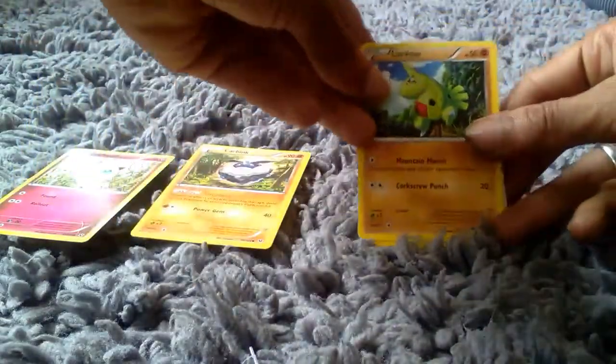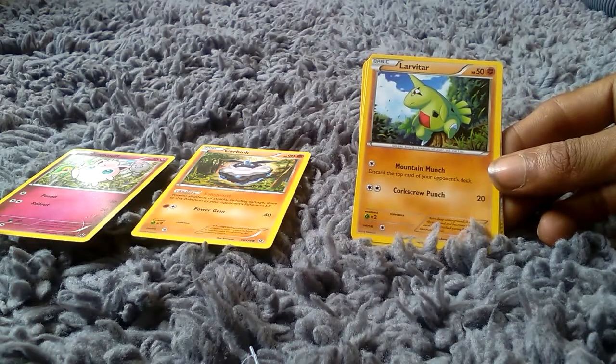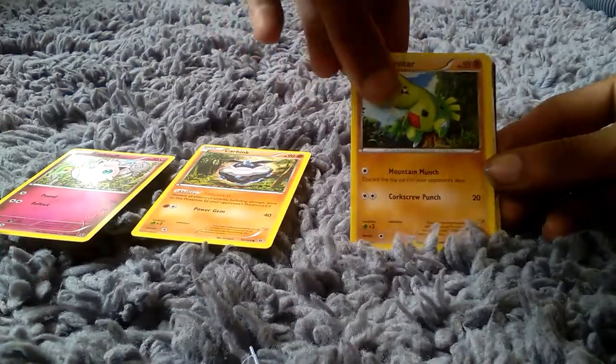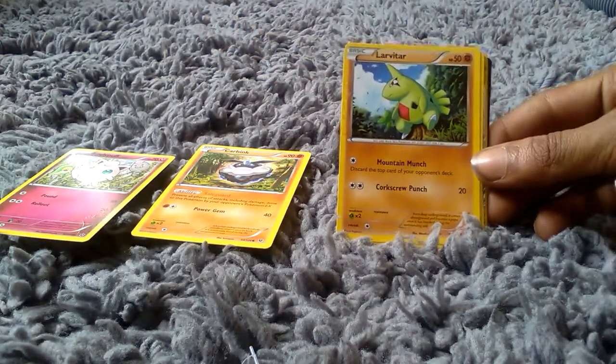We then got a Larvitar. In its basic form it is a rock skin type Pokemon with 50 health points, an ability of Mountain Munch, and an attack of Corkscrew Punch which does 20.